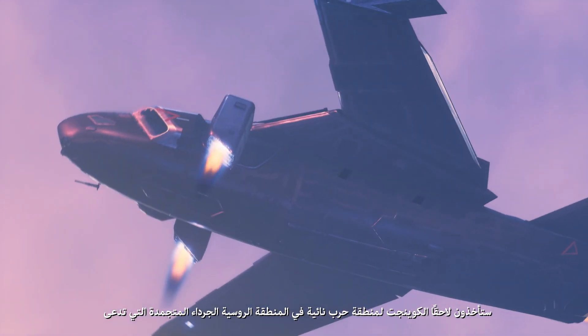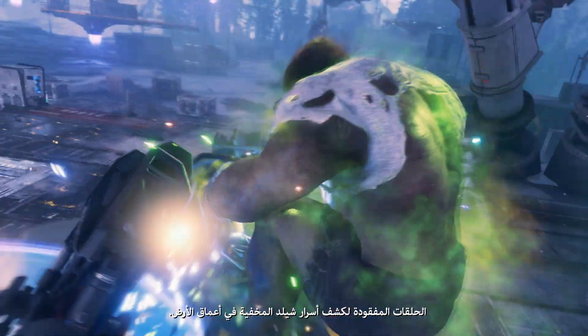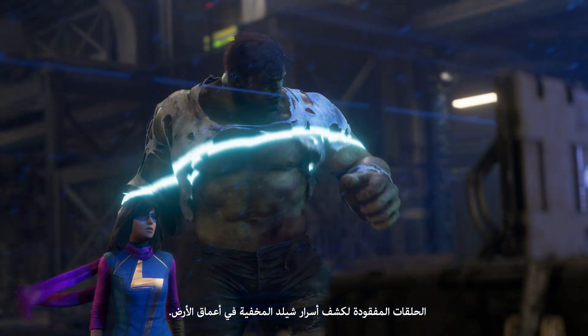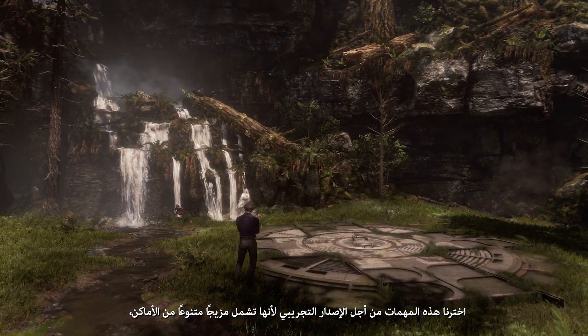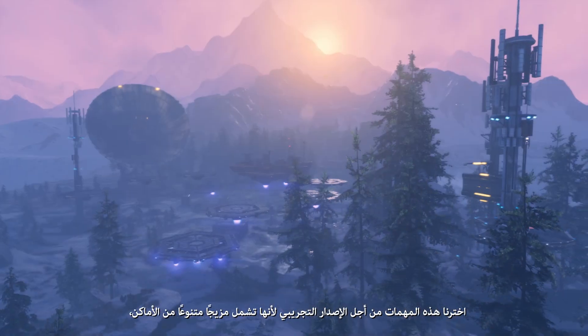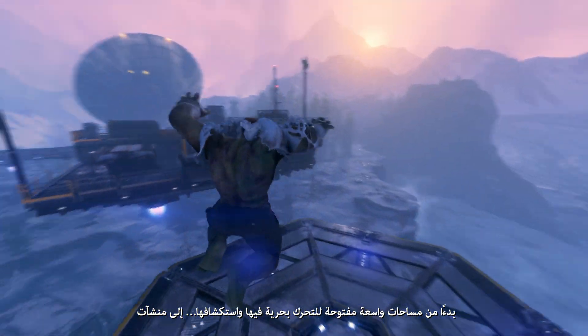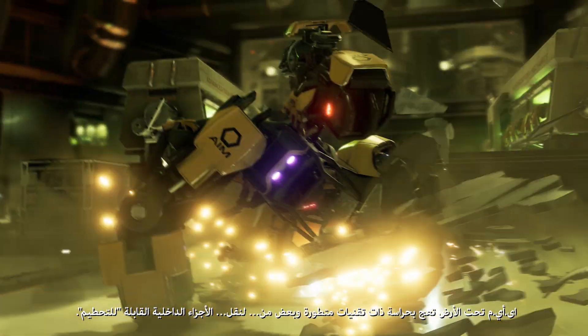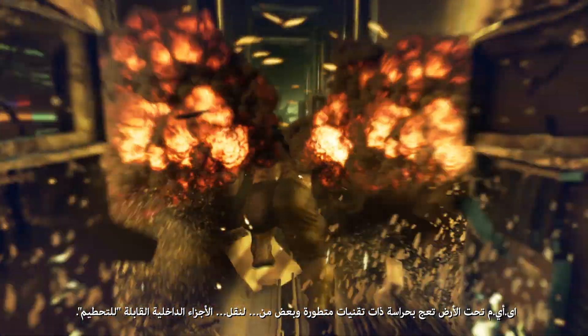Later, you'll take the Quinjet to a remote war zone in the frozen Russian tundra called Missing Links, to uncover shield secrets hidden deep underground. We chose these missions for the beta because they feature a diverse mix of locales, from wide open spaces for you to bound through and explore, to underground aim complexes bristling with high-tech security and smashable interiors.